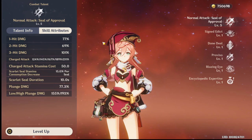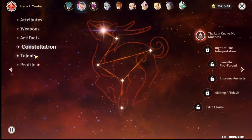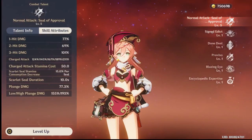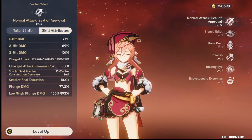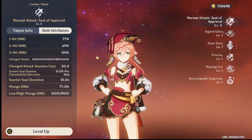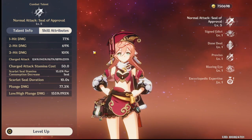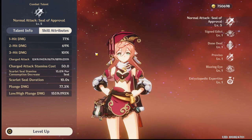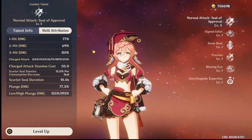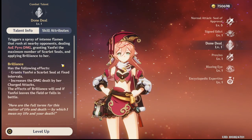Taking into consideration the stamina consumption decrease — if you have five seals every time you charge attack, that means you have more than 100% stamina consumption decrease. That means you can charge attack for the whole duration. Right now with four seals you're at about 95%, I think.